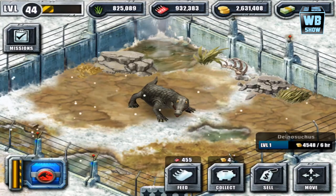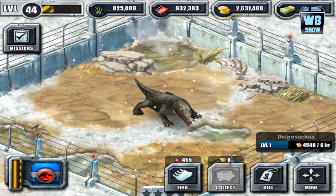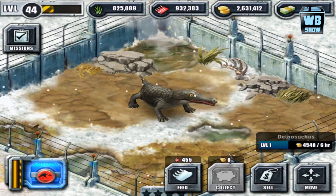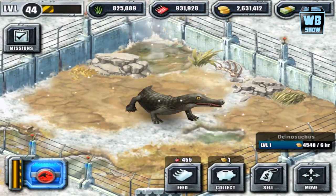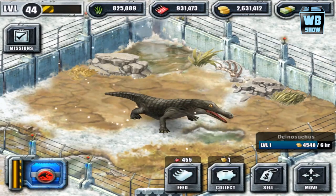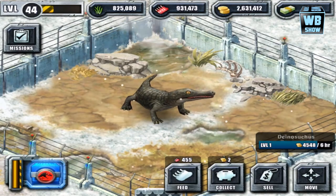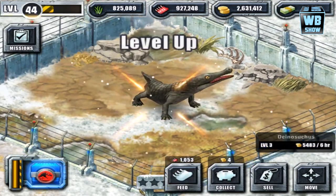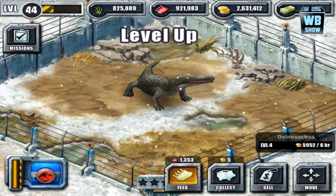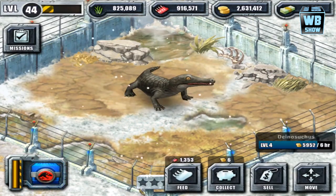We're gonna feed it. This is a meat eater if you're wondering. This is the first form — we're gonna evolve it. It's at level 5 right now, it's gonna transform. Let's look at the second form.